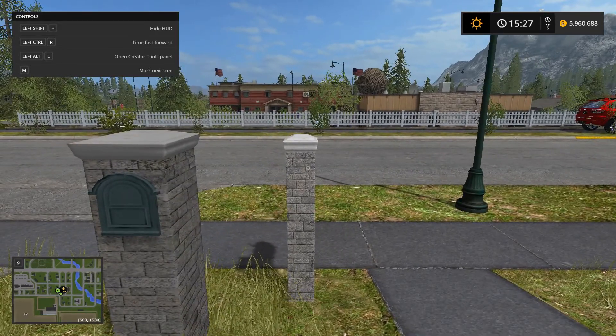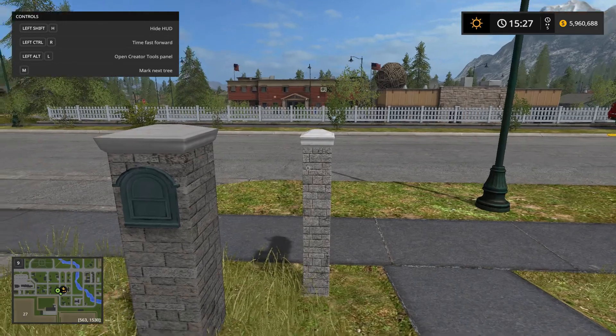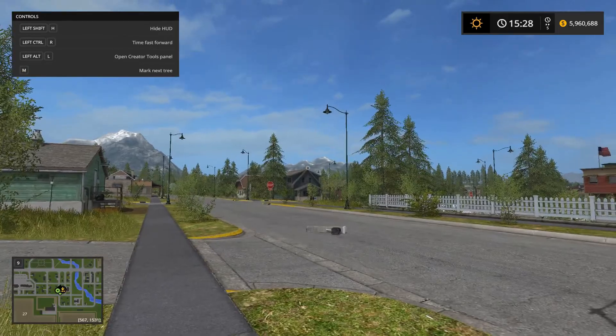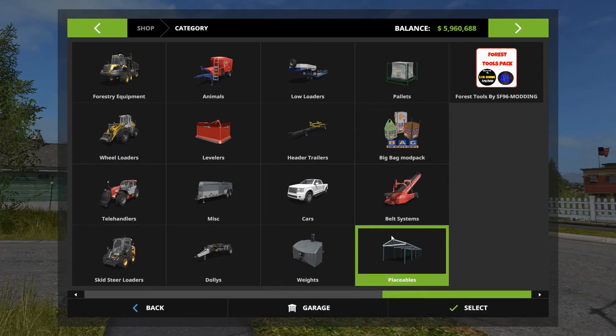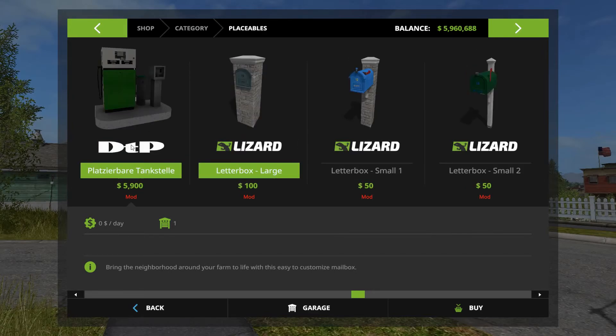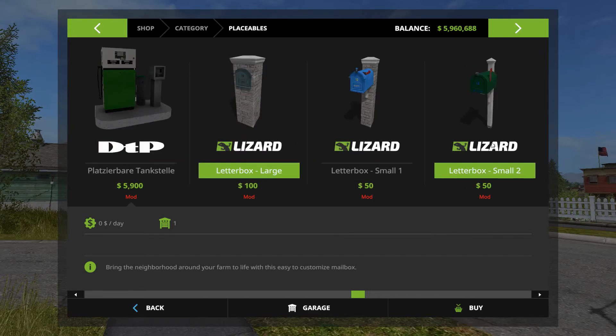First of all, this will not work with any default mailboxes. The default mailbox right here, which I can pick up and throw around, will not work. What you're gonna need to do is go to 'place objects' and you'll find three mailboxes: large, small, and small too.